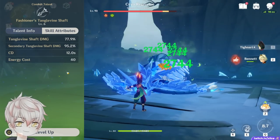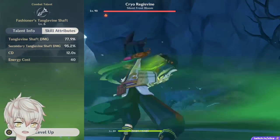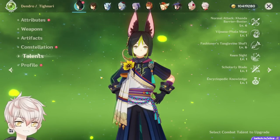However, due to energy restraints, usually his burst won't be on that exact 12 second uptime, making his elemental skill Triple Wreath Arrow a greater portion of his practical damage output since you can use it whenever 12 seconds is ready.